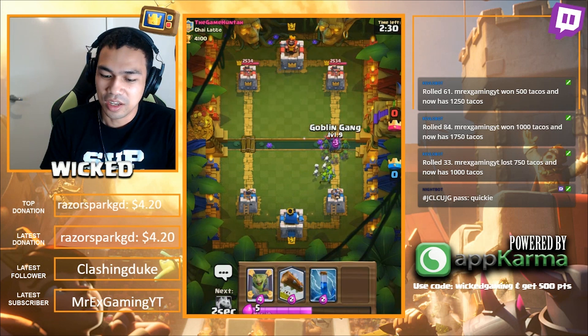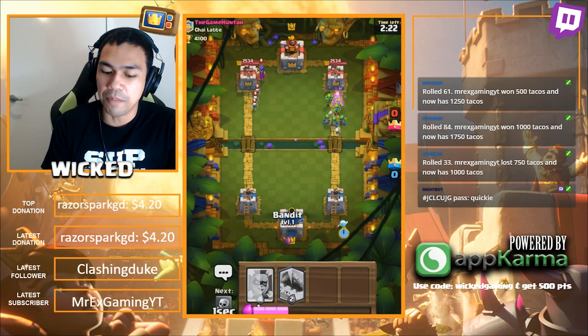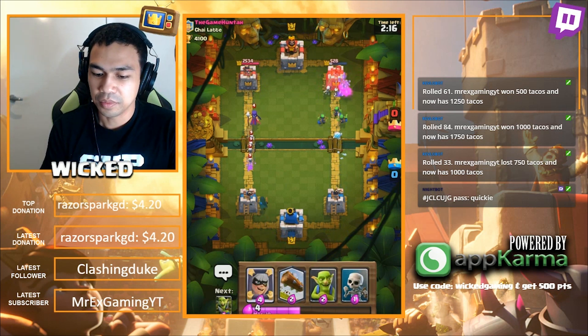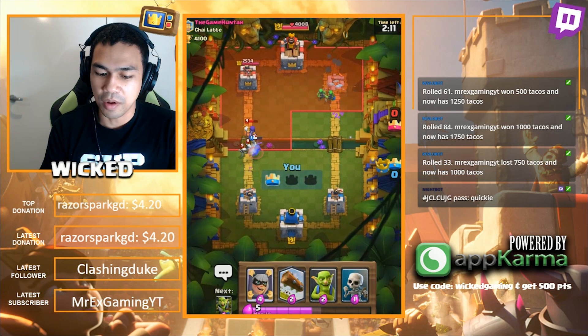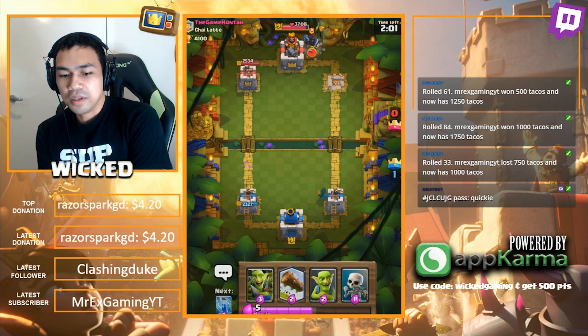We're going to go around the Pekka. I'm going with the Witch from the other side. I'm pretty sure the Bandit is not really good against the Witch just because of the skeletons - that's true. The Bandit wastes so much time against the skeletons.